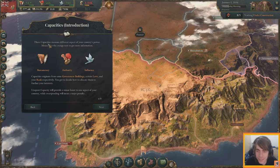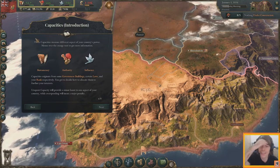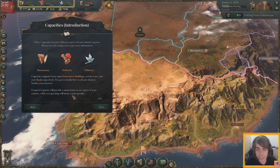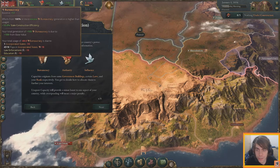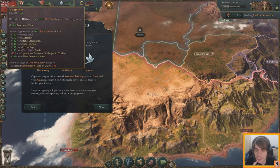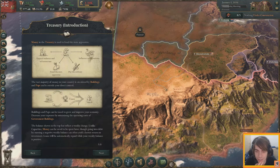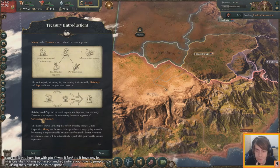Here's where the interesting stuff gets in: capacities. Free capacities measure different aspects of your country's power — bureaucracy, authority, and influence. Capacity originates from government buildings, certain laws, and your rank. You decide how to allocate them. Unspent capacity provides a minor boost; overspending incurs a penalty. We have bureaucracy currently increasing, authority also increasing, and the treasury is used to fund the state apparatus.